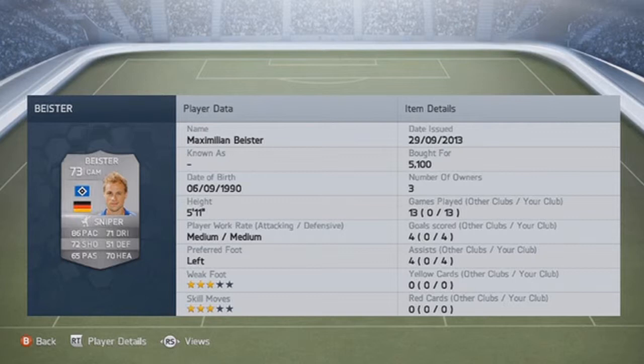He's from HSV and from Germany. He's 73 rated, and for the past few FIFAs he's been amazing. He will cost you around 5k at the moment, and I already bought him with the sniper trade on him. Beister has got 86 pace, 72 shooting, 65 passing — which is a bit of a shame for a center attacking midfielder — 71 dribbling and 70 heading. He's got a 3-star weak foot and a 3-star skill move, he's left footed, and 5 feet 11.